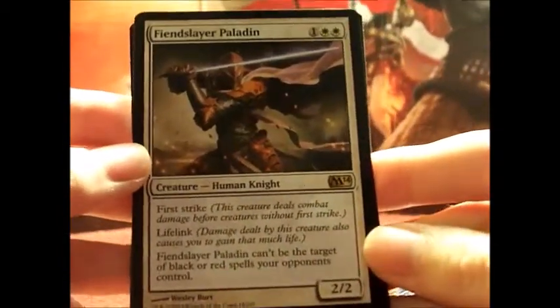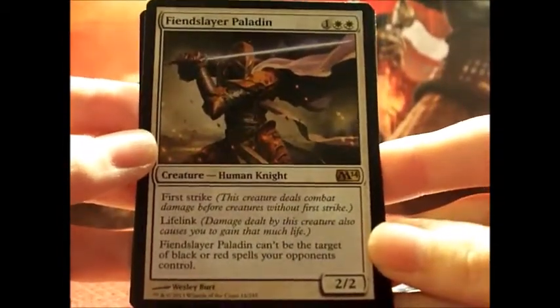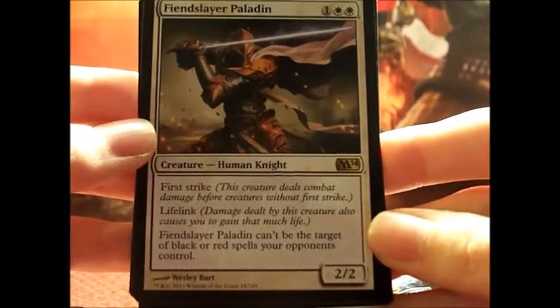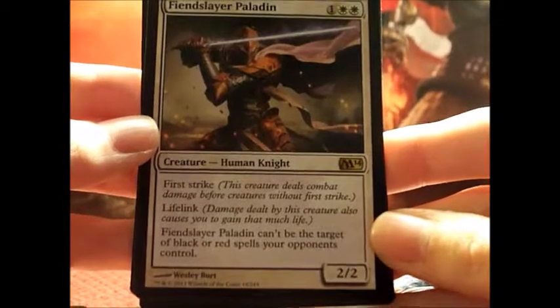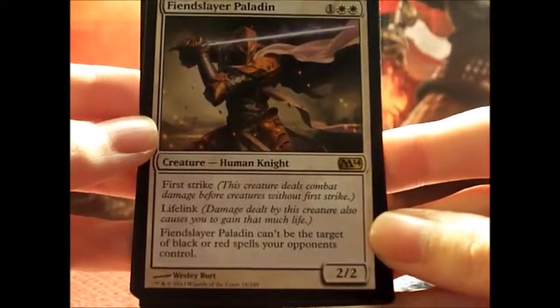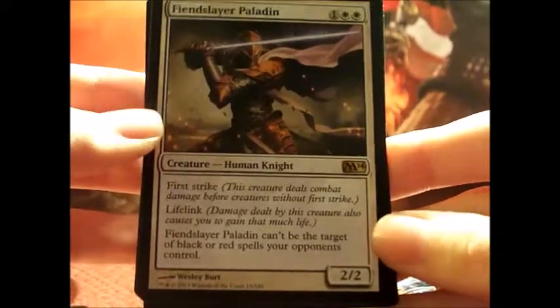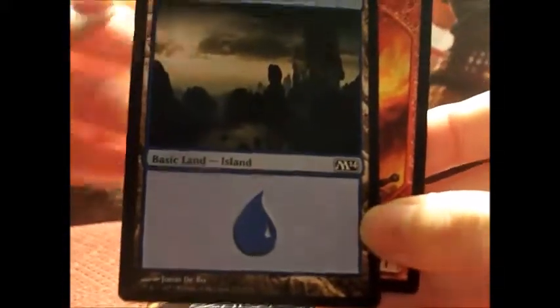Bramble Crush! And Fiendslayer Paladin — he has First Strike and Lifelink. Fiendslayer Paladin can't be the target of black or red spells your opponents control. My brain is all over the place after that Jace I'm excited about.